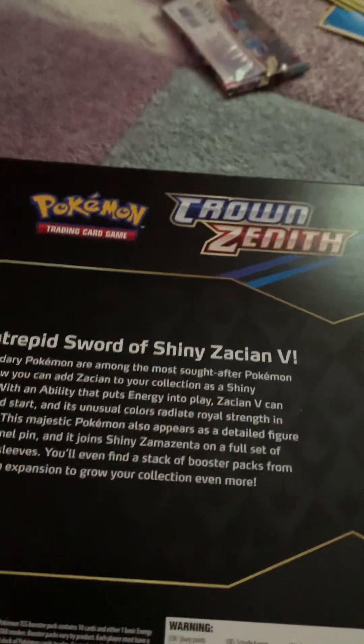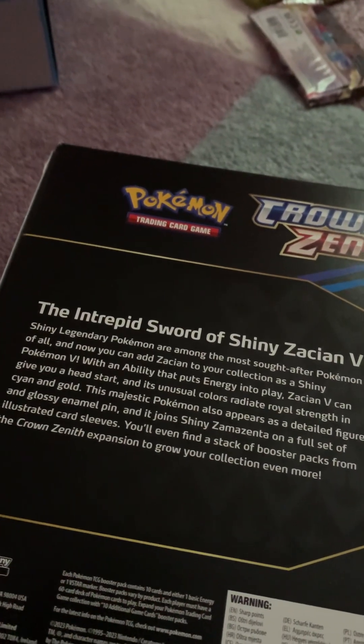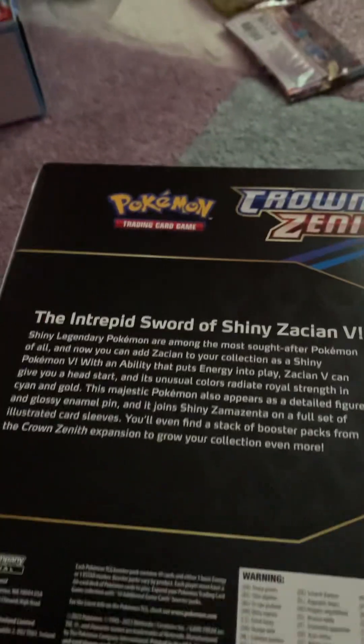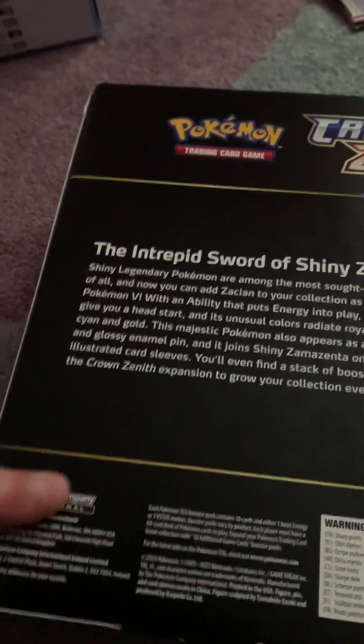Let's get to opening these — I'm gonna make a big mess in my room that I need to clean up. The intrepid sword of Shiny Zamazenta V — Shiny Legendary Pokémon are among the most sought-after of all, and now you can add Zamazenta to your collection as a Shiny Pokémon V with an ability that puts energy into play. Its unusual colors radiate royal strength in cyan and gold. This majestic Pokémon also appears as a detailed figure and glossy enamel pin.